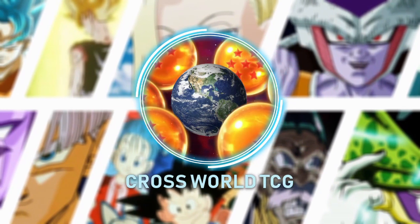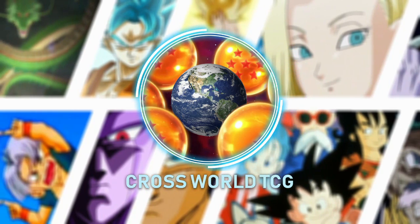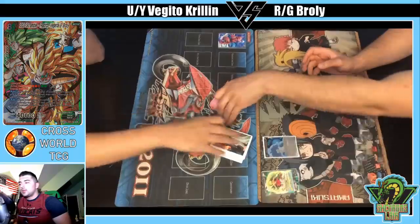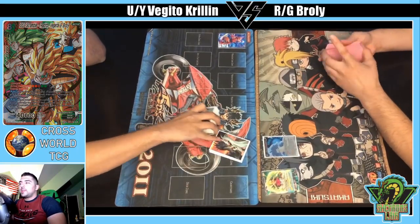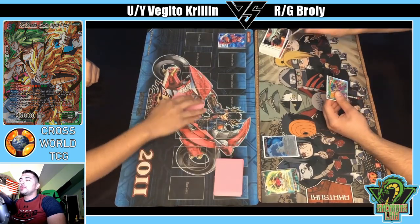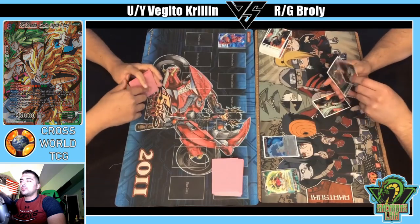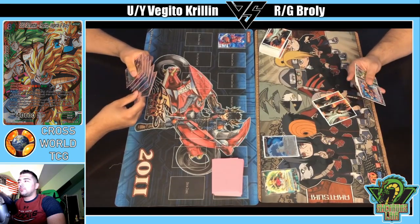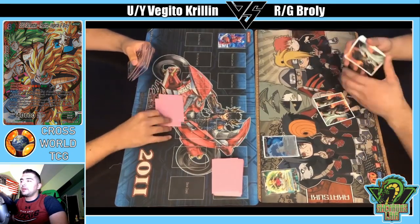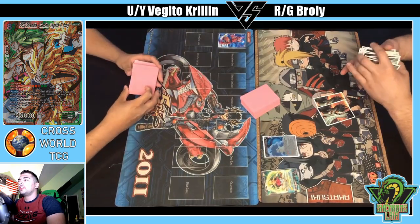Going back to another gameplay video — I've got myself on the right playing Red/Green Broly, a deck I really like. It's really good at interruption but kind of weak in terms of aggro, so it can struggle against things like Shinjita because it can't put on too much pressure early on. It's really good as a reactive deck, and I like playing those types of decks. On the left we've got my friend Nick playing the Krillin Vegeto deck.